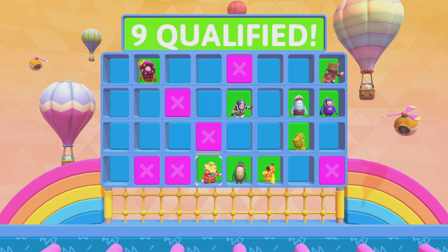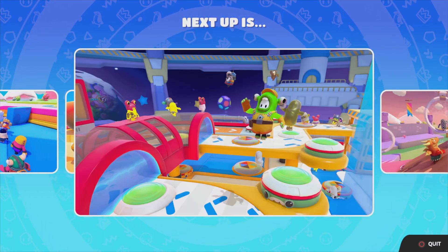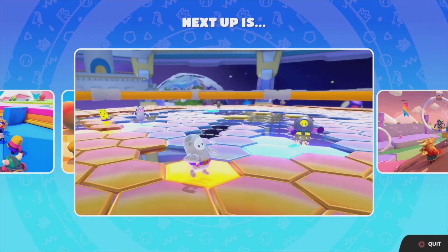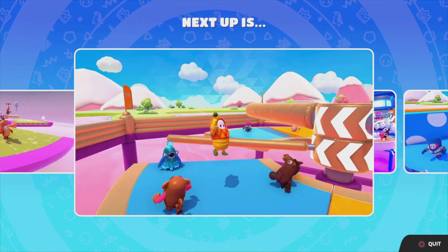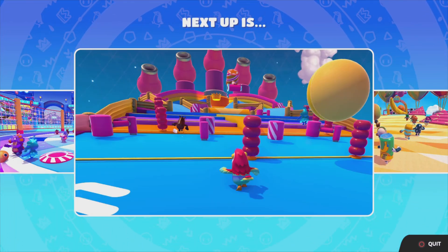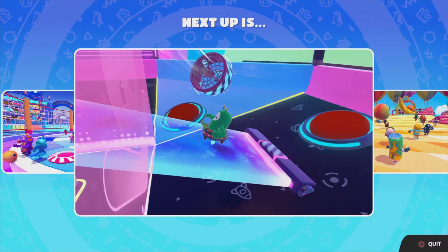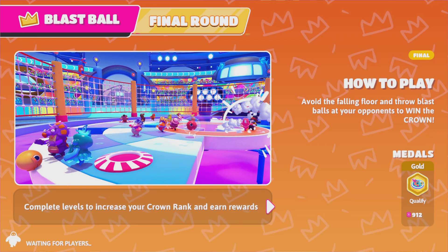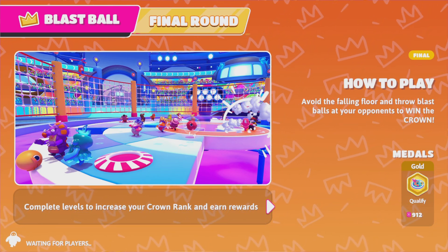It looks like you might be able to purchase new phrases and emojis for the item shop in the future. Support for emoticons and phrase individual cosmetics will be added in this update — I can't believe it, it's getting even better! The following rounds have been removed from the Vault: Seesaw, Freezy Peak, Bounce Party, and Star Charts.